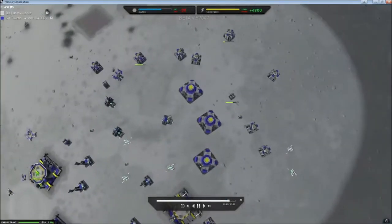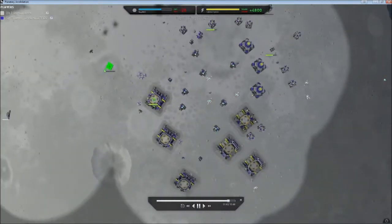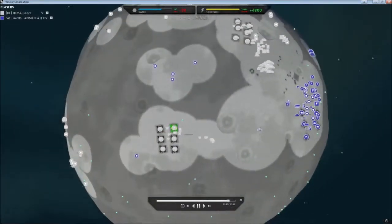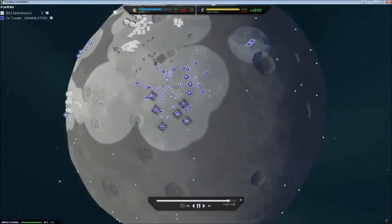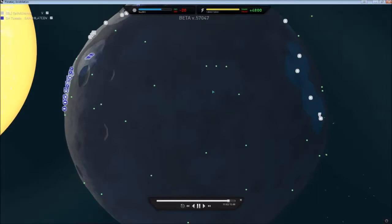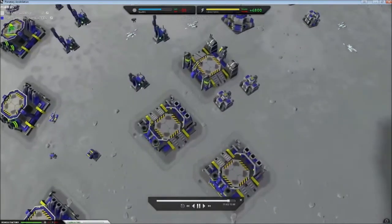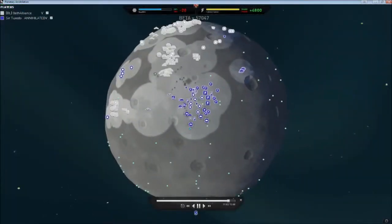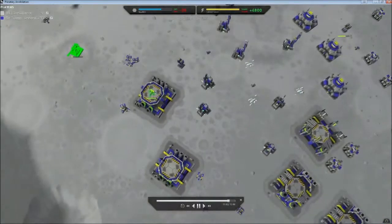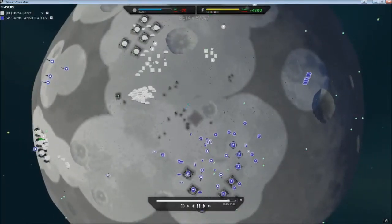At its peak, your base had eleven power generators and eleven mexes. You could have gone southwards and grabbed all the mexes behind you, and also eastwards to grab more. One of the important things is to continuously be building engineers and using them to expand your base. You also want to stay away from fabrication aircraft — they're actually the least efficient ones.